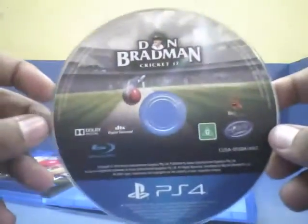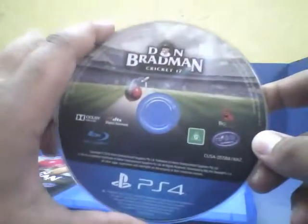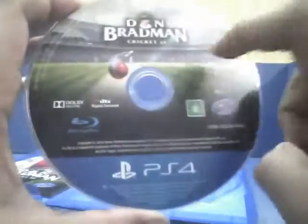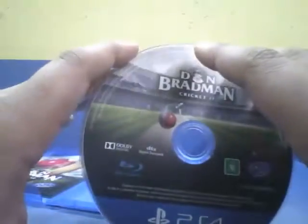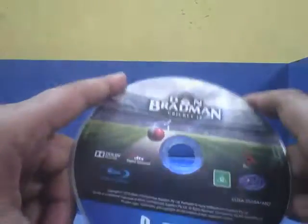Zooming in on the disc — it says Don Bradman Cricket 17 for PlayStation 4. The background artwork is really great: there are fielders and a batsman standing, a crowd, the ground, the pitch, and the bowler is throwing the ball with a lightning effect on it.